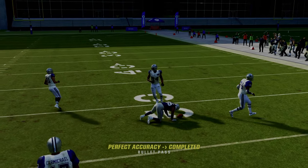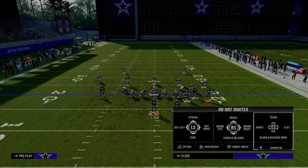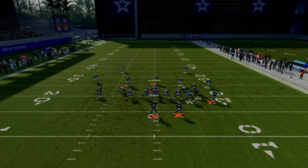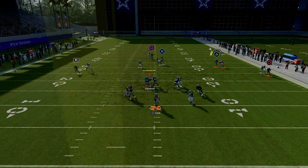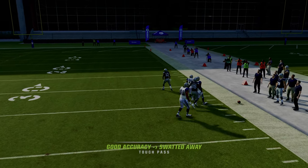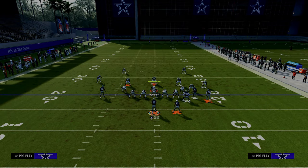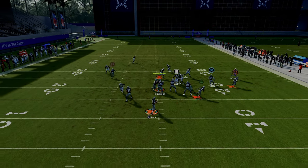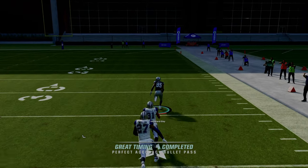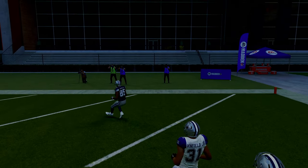You can even throw the tight end route in a window before he gets there, forcing them to make user decisions. This play is really good against zone as well, but it is just an absolute man-beating play. If you can throw the ball with some decent zip on it, it's going to beat man coverage a lot for you. That post route just absolutely destroys man coverage, which makes this one of the best plays in the entire game.